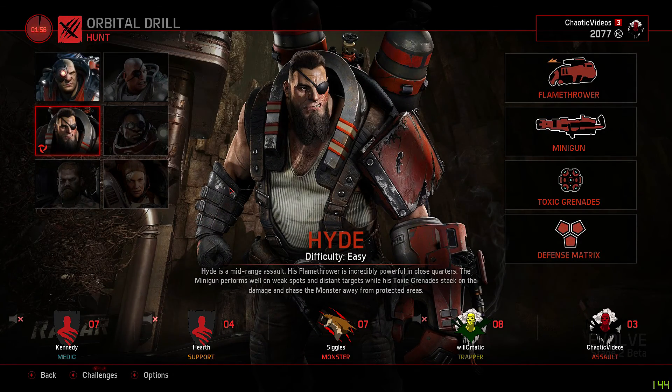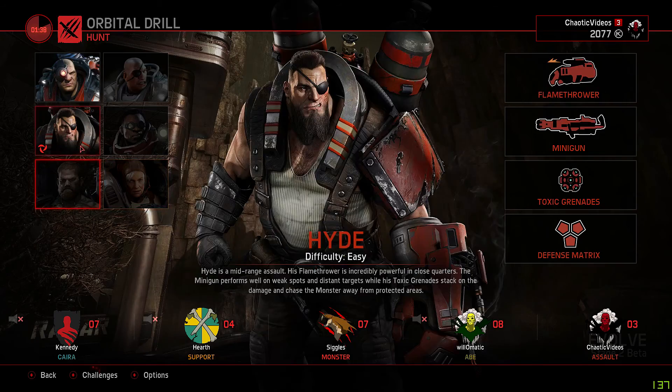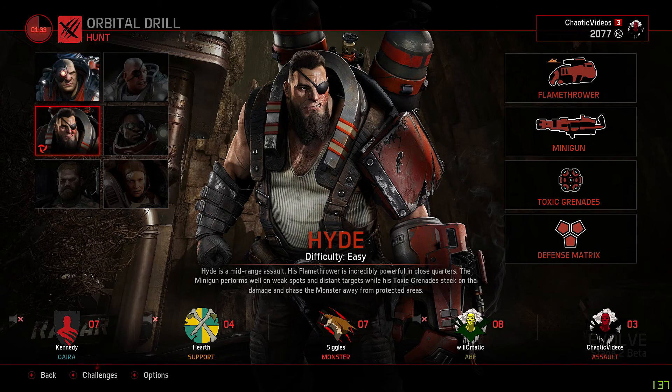It looks like I did get to be assault, luckily. Here you have the actual character selection — under it says 'Assault' and other people have their other roles listed. I currently have two out of six characters unlocked, one of them for the rotation. I'm going to play Hyde because I'm a little bit used to him, having played about two matches with him.